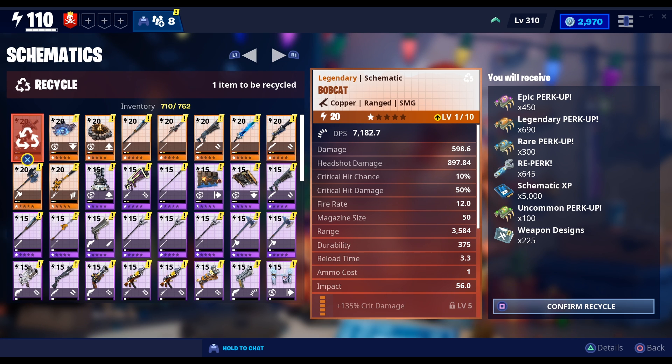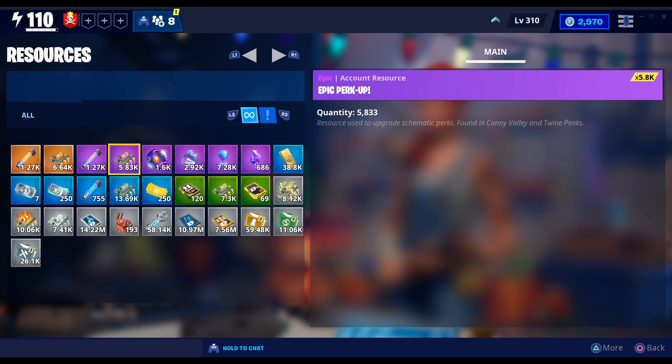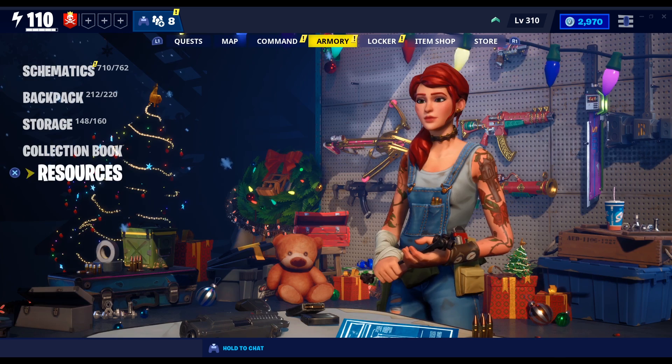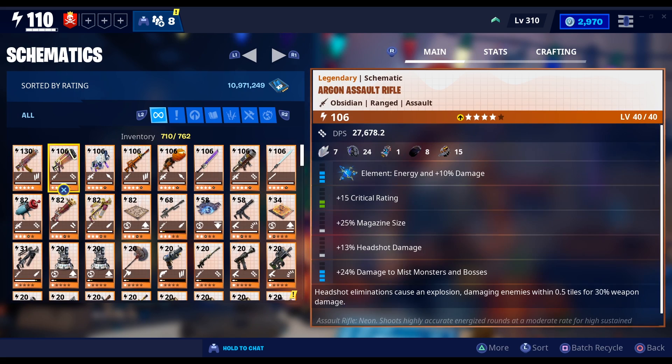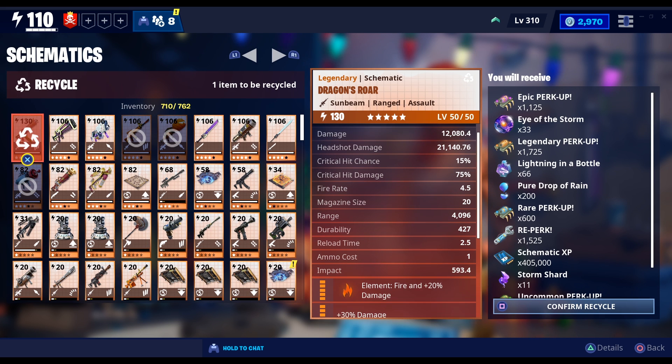If you're having trouble killing the Storm King, you guys can use this glitch to get your guns leveled up and maxed out with God Roll perks, and you can kill the Storm King easily and get the mythic weapon. Do the glitch while you can. Again, these items I have right now — I just did the glitch one time in front of you guys, and all the other items I had were legit.